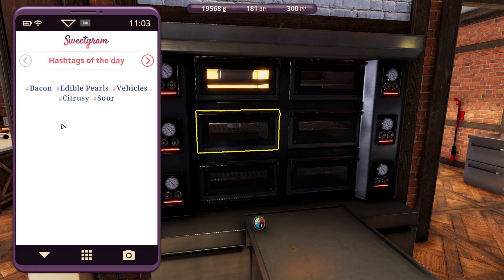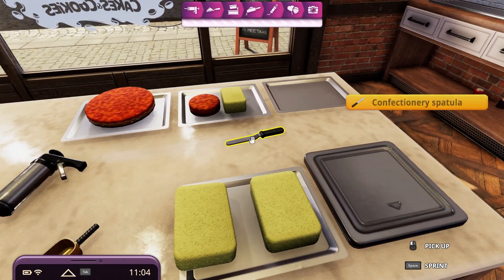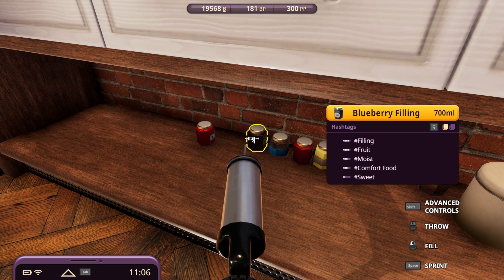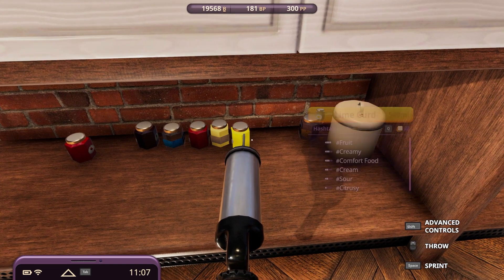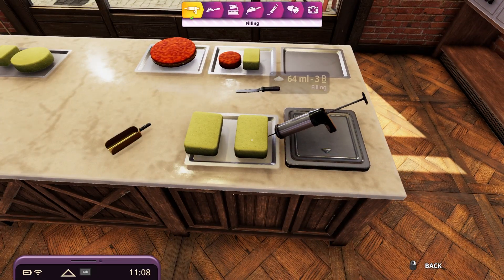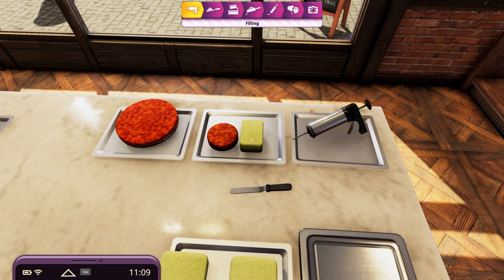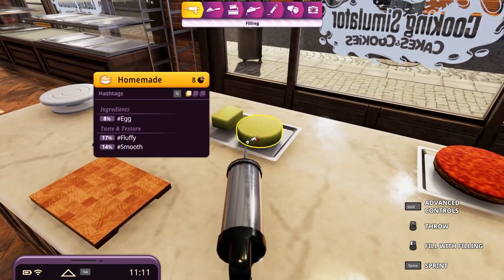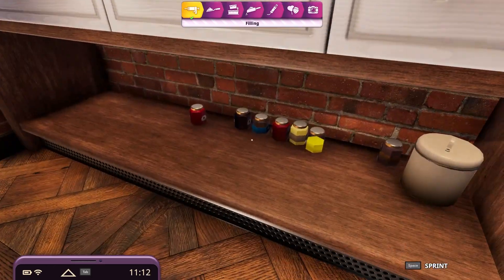And what is the flavor of the day? Baking, edible pearls, vehicle, citrusy, sour. Oh lord. So I think everything is basically sweet. Coconut's empty there. There we go. We need to buy the coconut filling though.